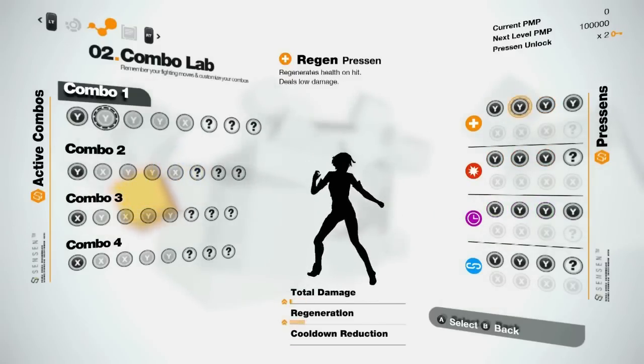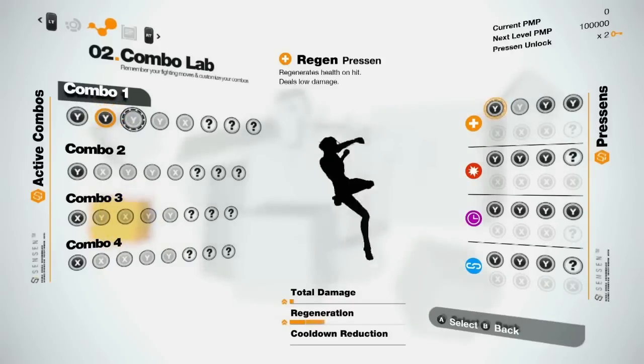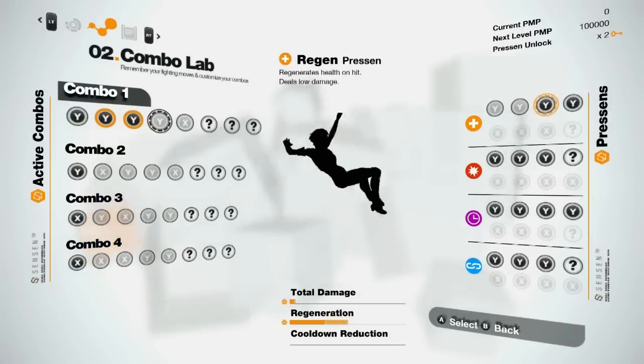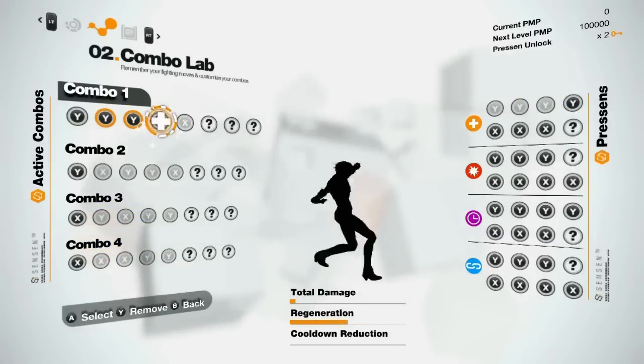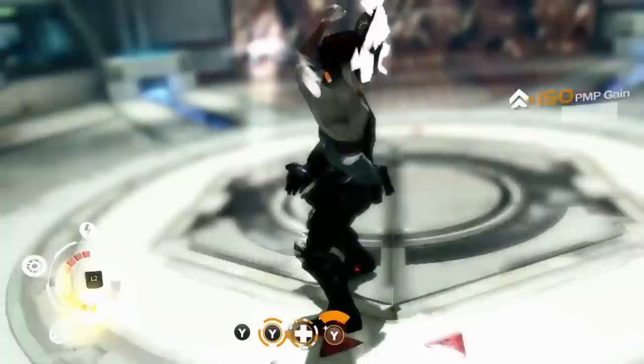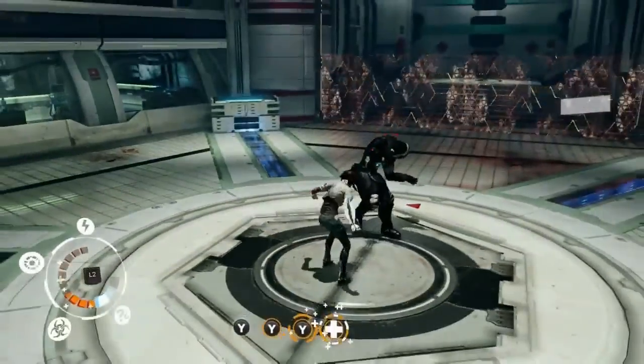Let's create just one health regen combo. All we have to do is pick Regen Presence from the Presence list and drop them into our first combo. Naturally, the more Presence you have in a combo, the stronger the effects are gonna be. Now let's try this combo — keep an eye on Nilin's health gauge at the bottom left of the screen. You can see it going up and now she's back in the game.